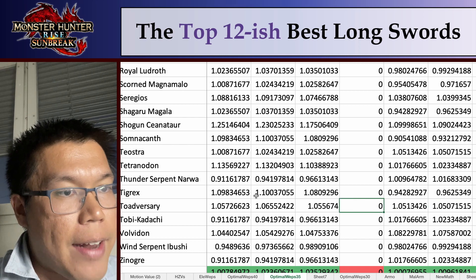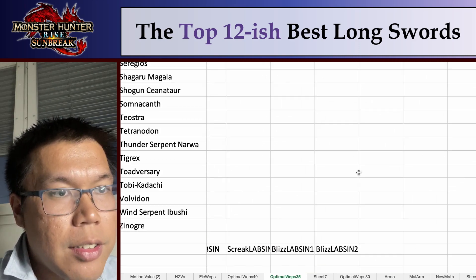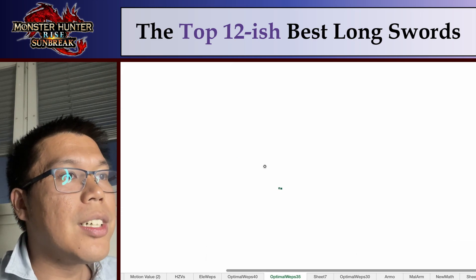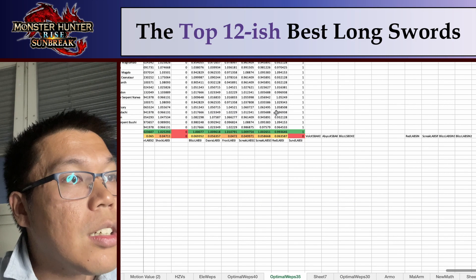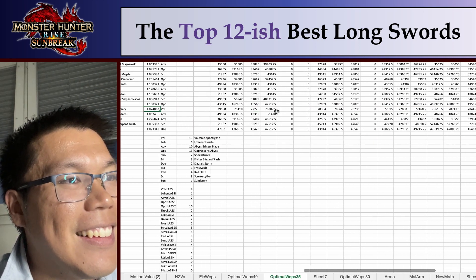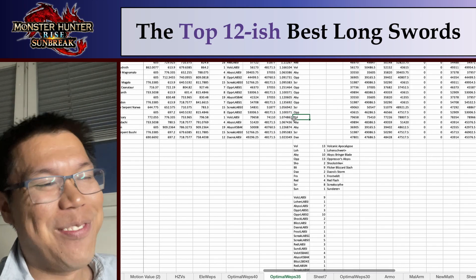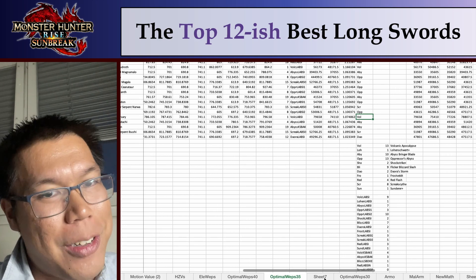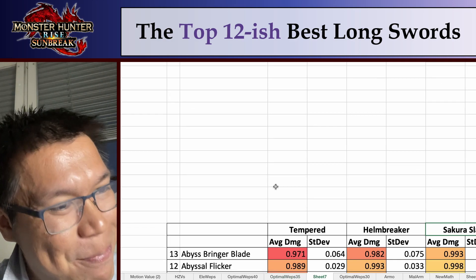The weapon that does the most damage to the Todaversary would be the Volcanic Apocalypse — the Magma Longsword. But as for the Abyssal Flicker, it's not very good at all. It's at least ranked 12th, and I haven't ranked every longsword, so it's at least the 12th best longsword — you can consider that you might be above average.